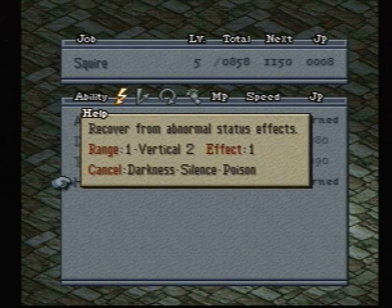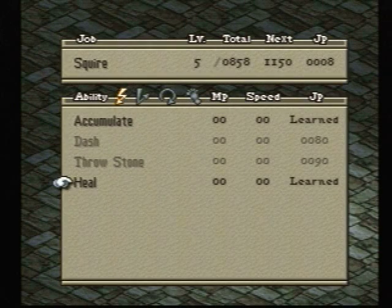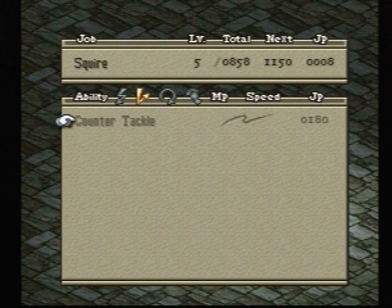However, when you really break down the Squire class, you probably won't be using these as your secondary abilities. Might be good with a Monk; however, Monk has a similar ability to Heal, so it's kind of lost on this class — would have been better to use somewhere else.